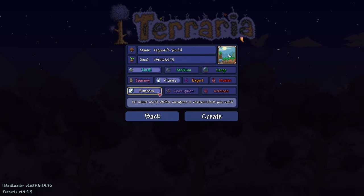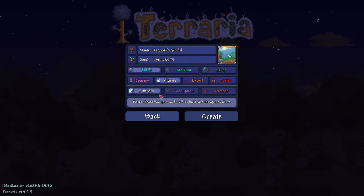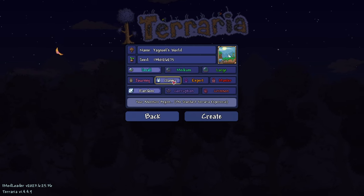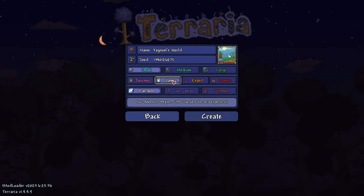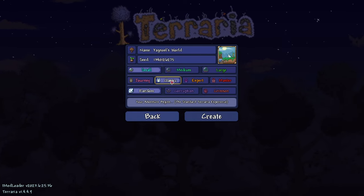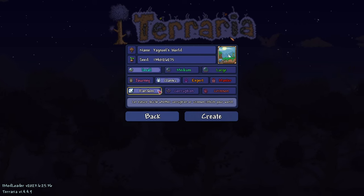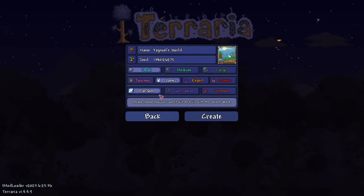Moving on to the next and final step: here we have to choose a world evil. If you're unsure what this means, each Terraria world has an evil biome — either the Corruption or Crimson biome — both with unique and fairly strong enemies. Neither biome is better than the other, so you can pick whatever you like, or even better, just let the game decide. You're not gonna miss out on anything, so don't worry about that.